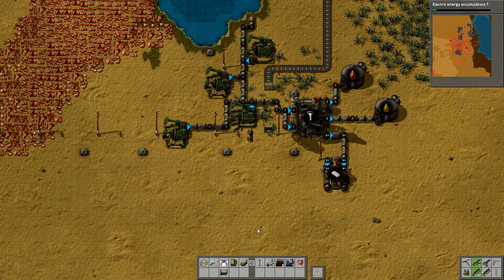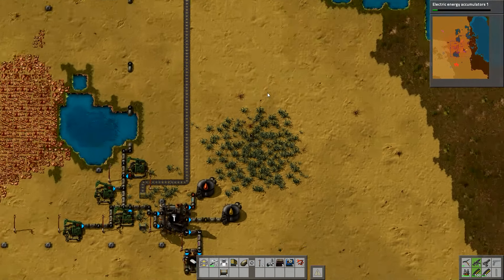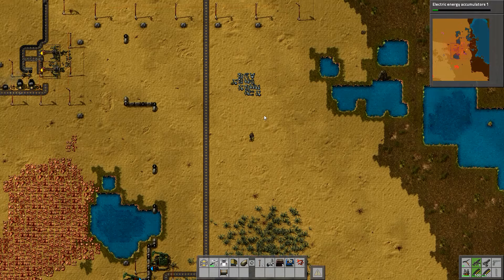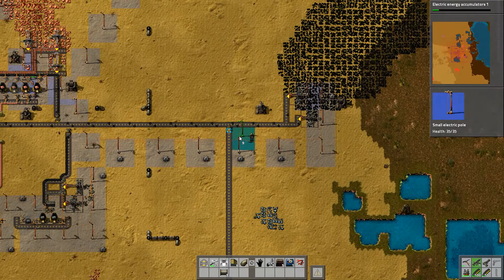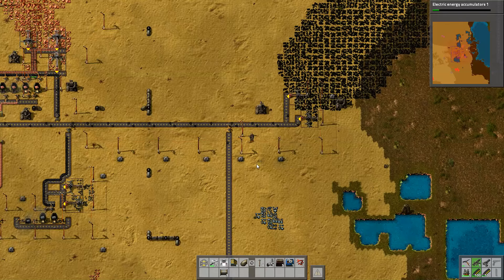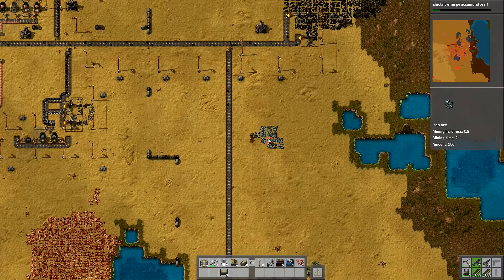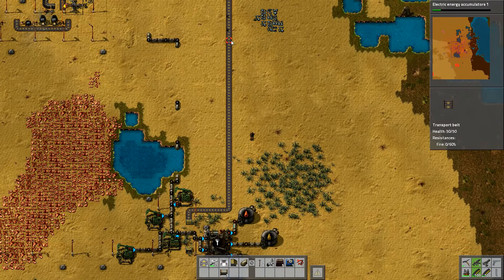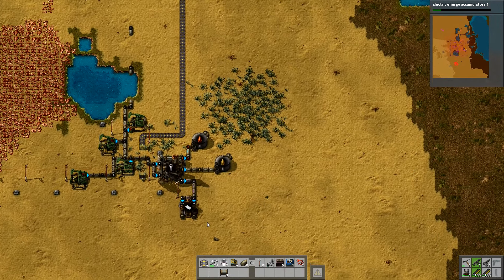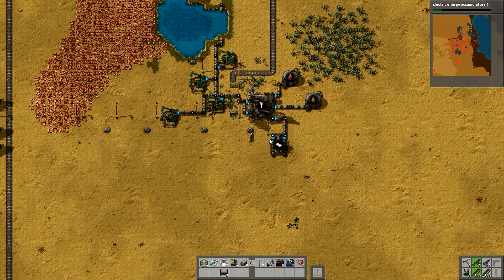Right, let's pop that one there - so that is going to bring the coal down here. Before I do that, let me just run back up. I wish there was a way to run faster. Get this one with some power so it starts putting coal onto our belt. That's actually perfect - that's going to run onto that side, and so I'll be able to set up some iron plates coming from here through a furnace and onto the belt there so that we can make our batteries.